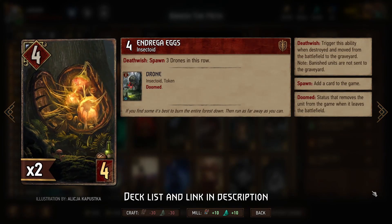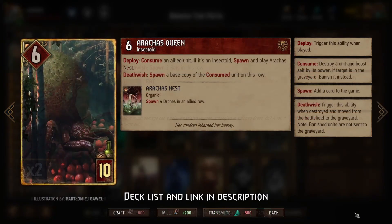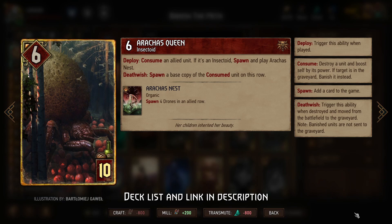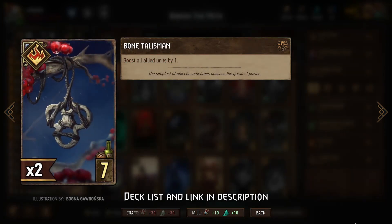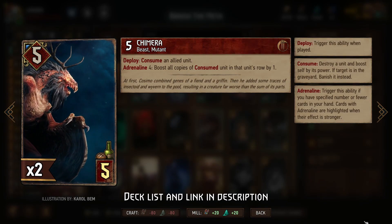We also have some Deathwish units like the Andriga Eggs and the Nightwraith, which we can consume to spawn in more units. We can consume those with Arraka's Queen, and if we consume an Insectoid, we also get Arraka's Nest for even more drones spawned in. Then more drones and more drone boosting with Arraka's Behemoth, as well as Yennefer in the range row, Zoltan Scoundrel in the range row, Bone Talisman, and once we only have four cards in our hand, also the Chimera.